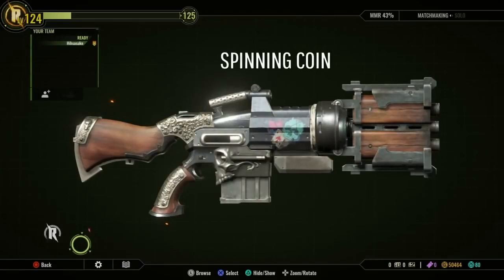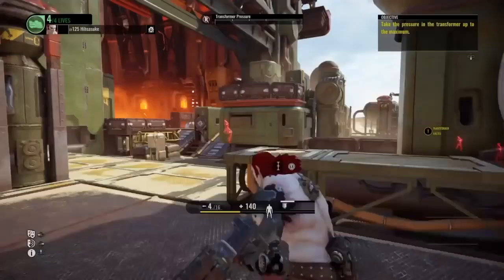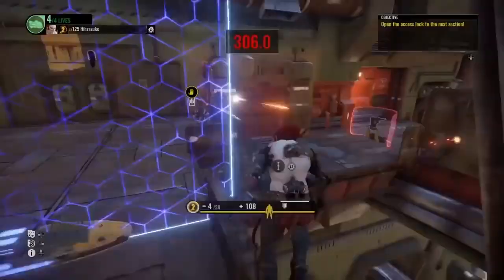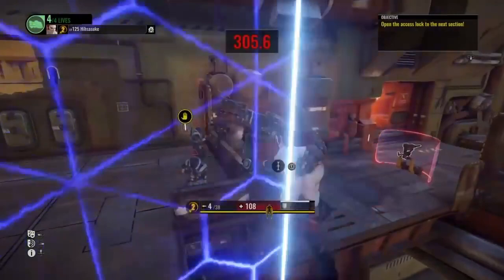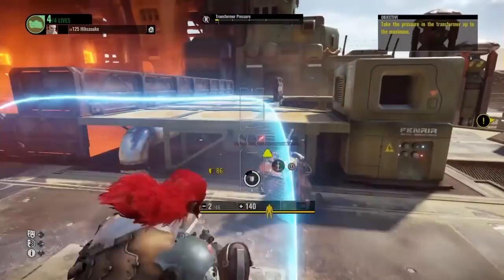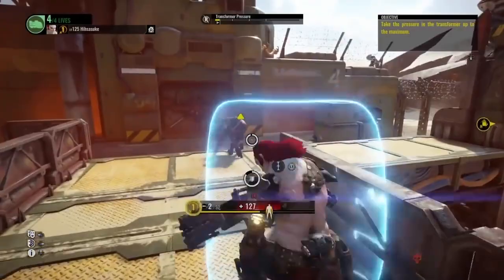His third weapon is the Spinning Coin. You ever played Dead Space? This weapon kind of works like Isaac's Plasma Cutter, featuring a variable fire mode that alternates between vertical shots for high damage on a single target, or horizontal spreads that clear groups of adds more efficiently. This weapon's got versatility, and its situational elements make it a great weapon to work towards. Spinning Coin can also be built towards caliber, quick fingers, and automatic.